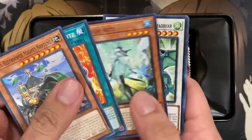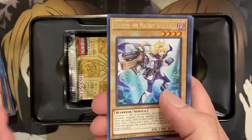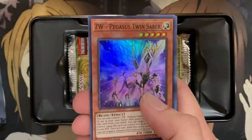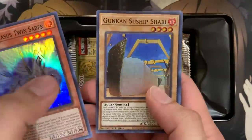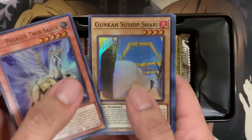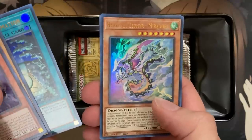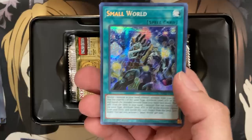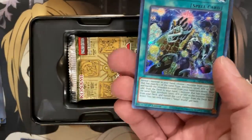Let's see what tin number two gives us. We'll quickly go through the commons — Chronomaly reprints, Klav-Ke's Magic Key Sky Blaster upgraded to a rare from a common. We have ZW Pegasus Twin Saber, I believe it was a common before. Gunkin Suship as a super looks pretty nice. And then we have Breath of Acclamation, Heavenly Zephyr Miradora, and our secret is Small World. Small World was a secret originally, but still a very useful card.